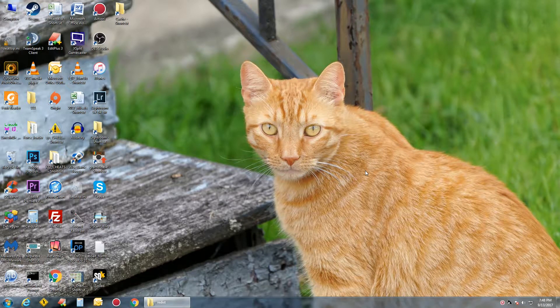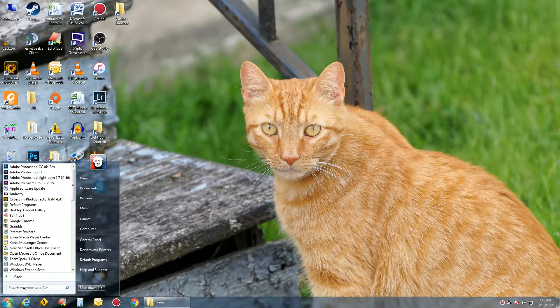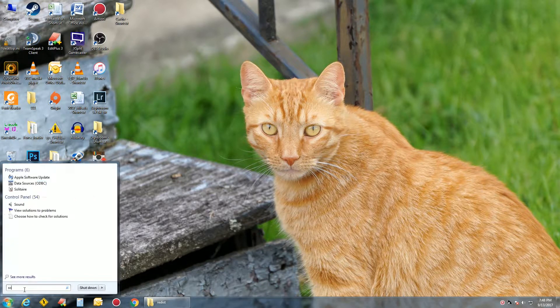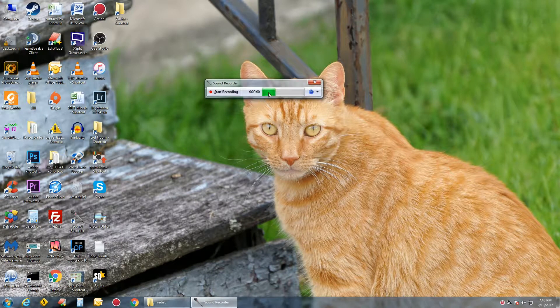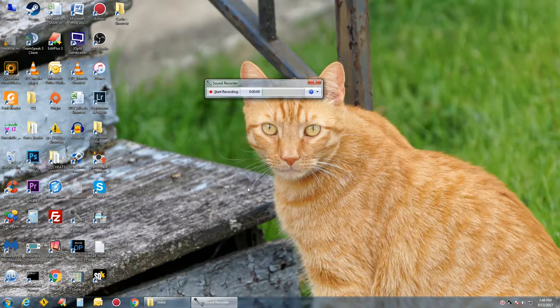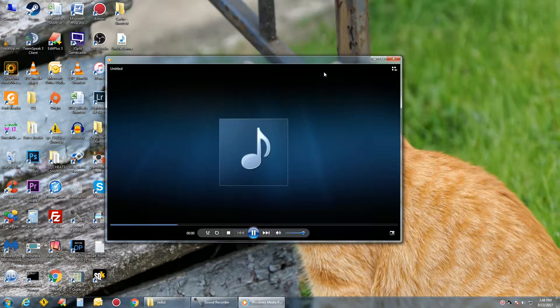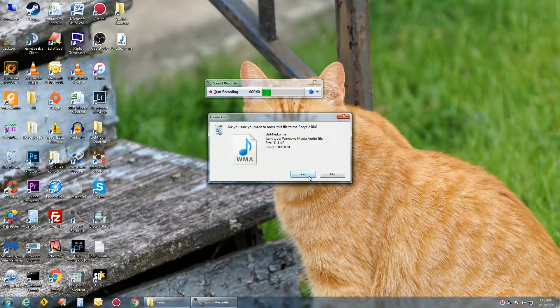You're playing Battlefield 4 and your mic isn't working. Go ahead and open Sound Recorder. You can see your microphone working there — start recording, say something, then stop. Save it to your desktop and play it back. Make sure your microphone is working first.